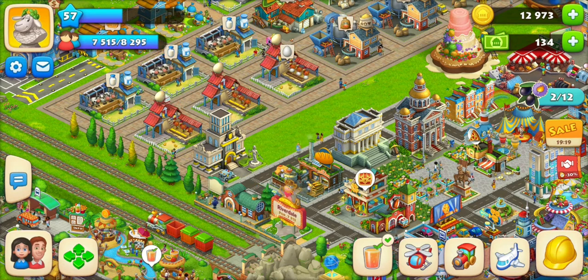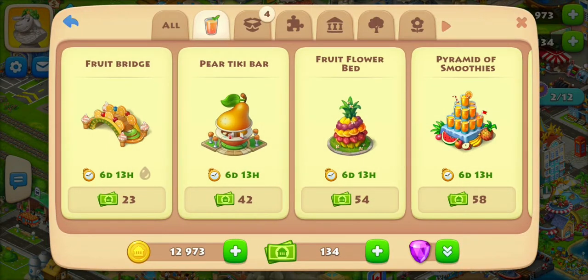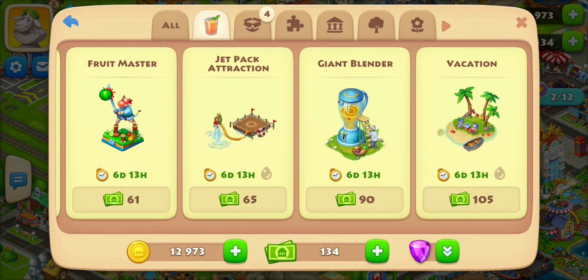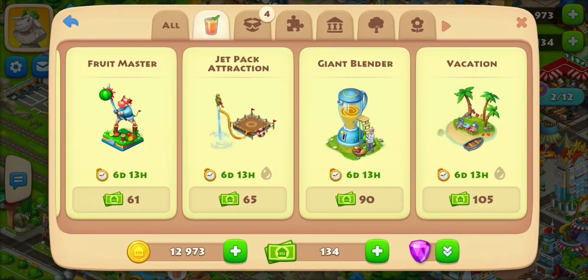We also got new decorations. If you click on the smoothie tab at the top you can see all the event decorations, which all cost town cash. However, if you don't make it to the final goal there is a vacation decoration you can purchase separately if you really want it.